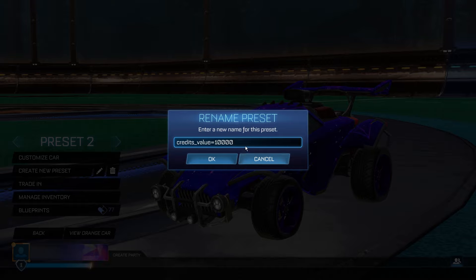Make sure you're copying it exactly how I've done it, with the underscore and with the equals sign. Otherwise, this process is not going to work and you're going to have to restart your game to restart the entire process. So credits underscore value equals 10,000 — type that into a new preset, click OK, and we can go back to the main menu.